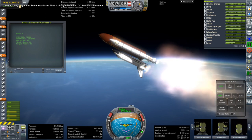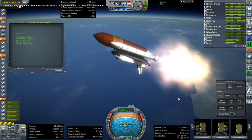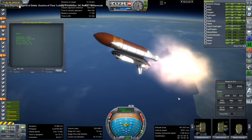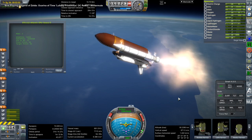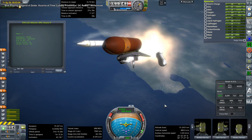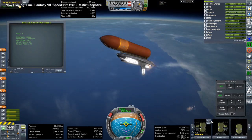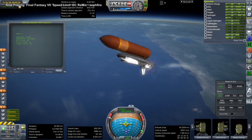Here it is coasting up and we're going to get booster separation momentarily. In real life, the mission had six crew and was launched on October 7th, 2002 at about this time that we're depicting here. Last time in the last video I launched at the incorrect time — unfortunately, an oversight on my part. The initial orbit for the real mission was 405 kilometers by 273 kilometers.